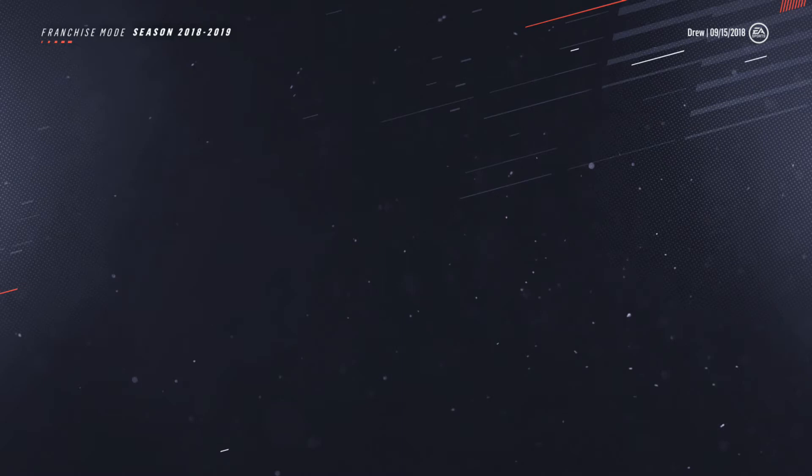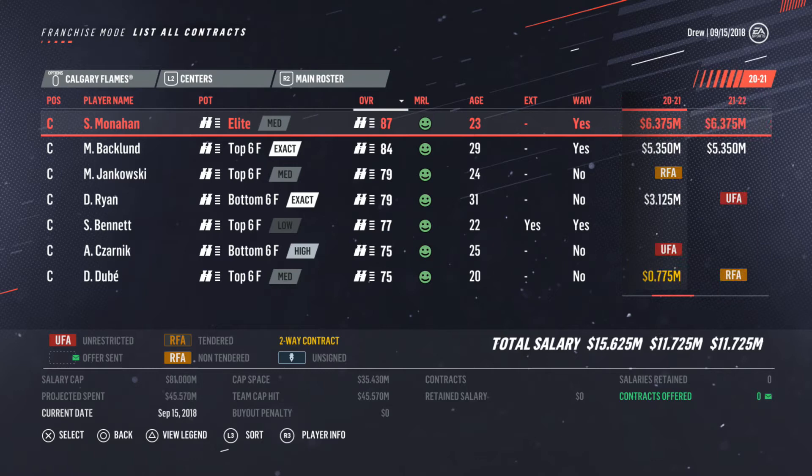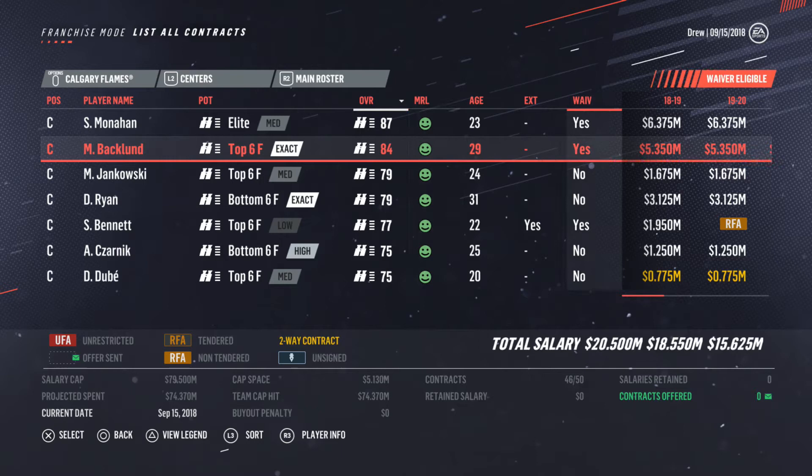We'll go to centers. So we got Monahan, which is a great first line center and he'll still improve a bit. He's definitely a guy we're going to keep around. Good contract too. Backland is someone I could part with, especially with that long of a contract at 29.